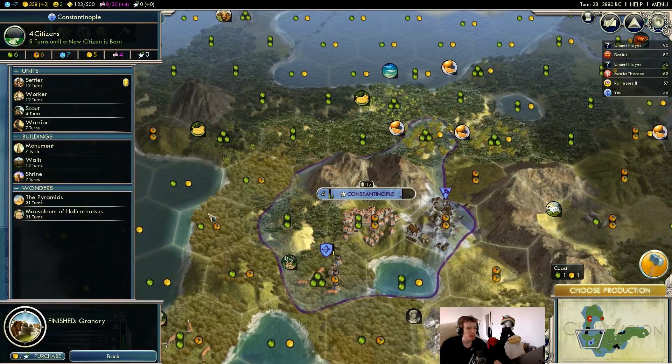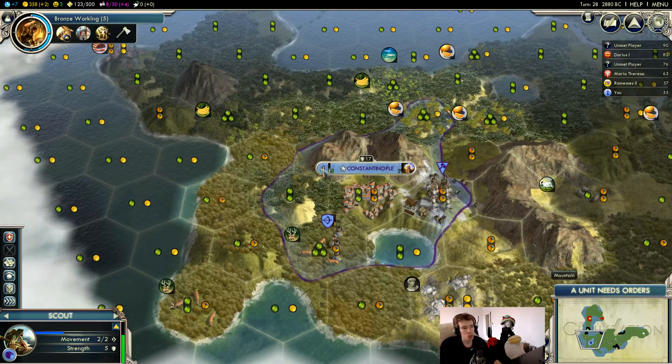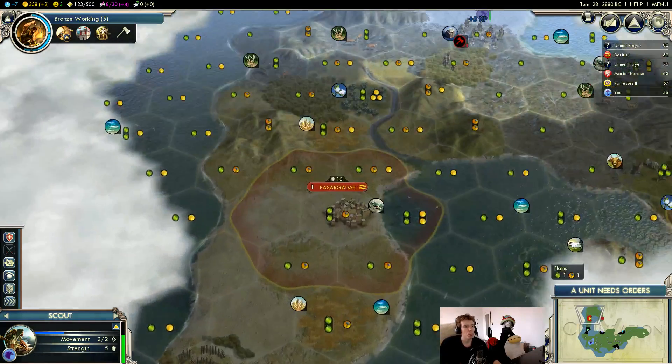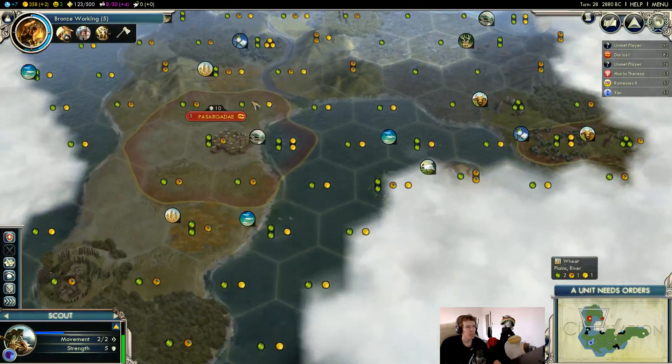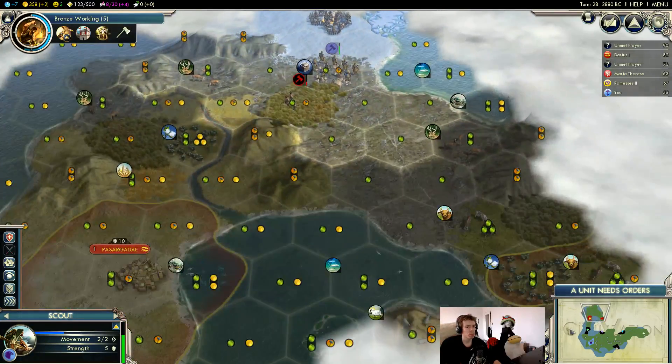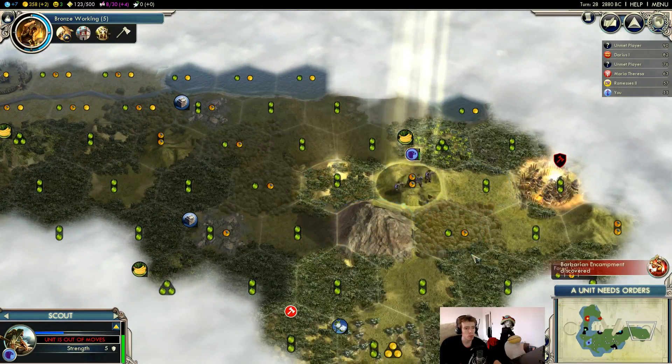Interesting — well, we are going to play the faith game. Let's get the shrine out. That also allows us to grow one more time before we worry about spitting out a settler. Let's see what we do about the gold — could buy a worker right now but it's not really worth it.